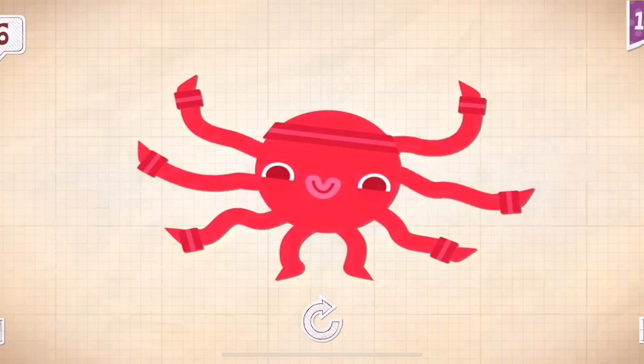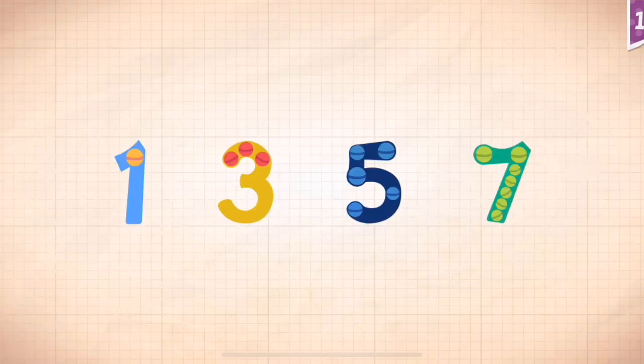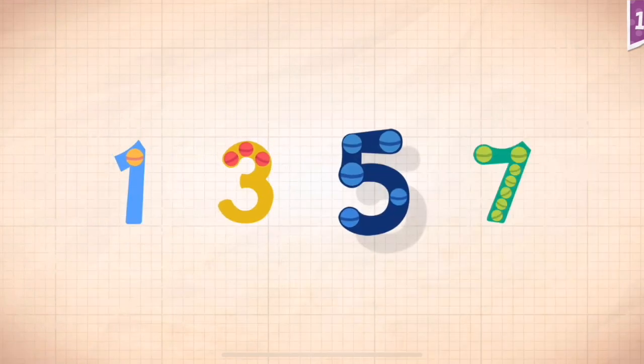Sonny has six very wiggly arms. Count by odd numbers: 1, 3, 5, 7.